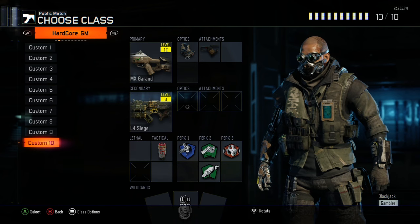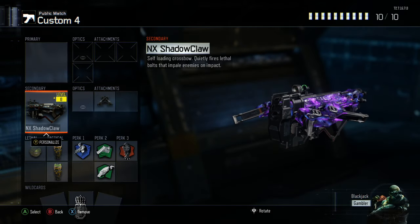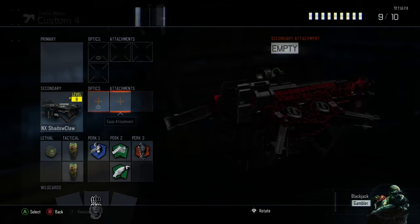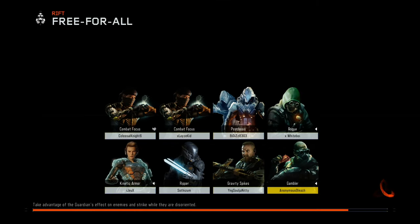We're gonna set up a class real quick and check if this works online. Go to my next Shadow Claw, click it, make it our custom — there she is — then throw back on the dual wields because it's nasty. Now let's jump into a game.